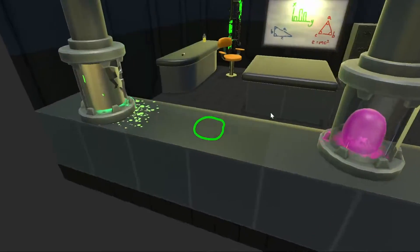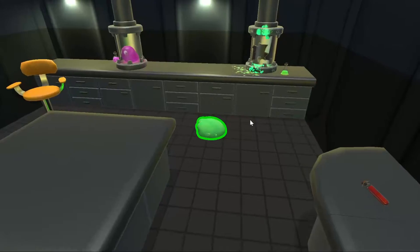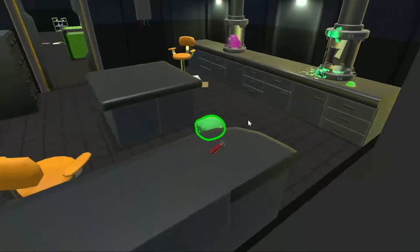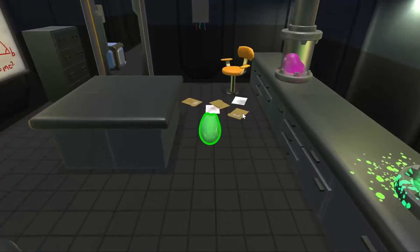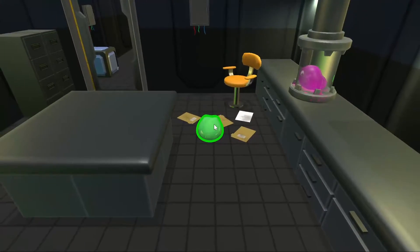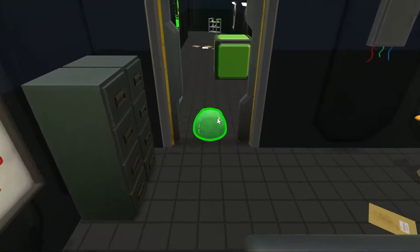You control the camera by pressing the left and right mouse buttons — left to go left and right to go right. You can also use the left and right arrow keys to control the camera. Use the mouse scroll wheel to zoom in on the active creature, and use W, A, S, and D to move around.